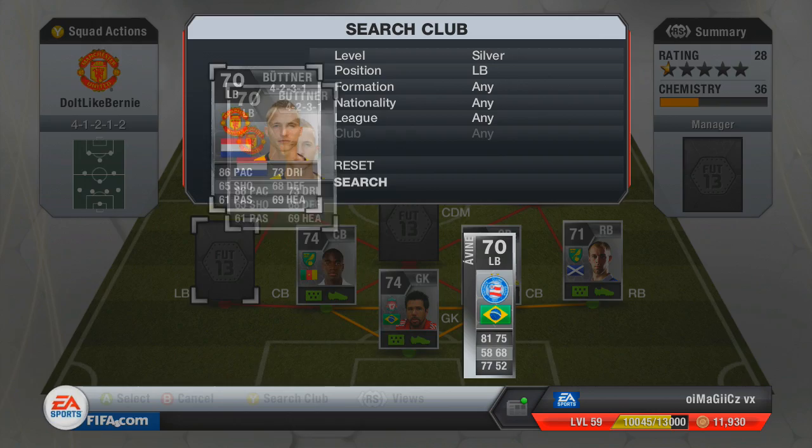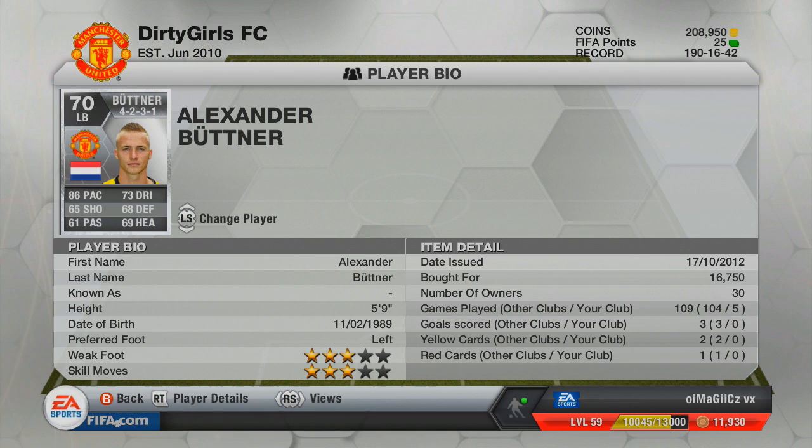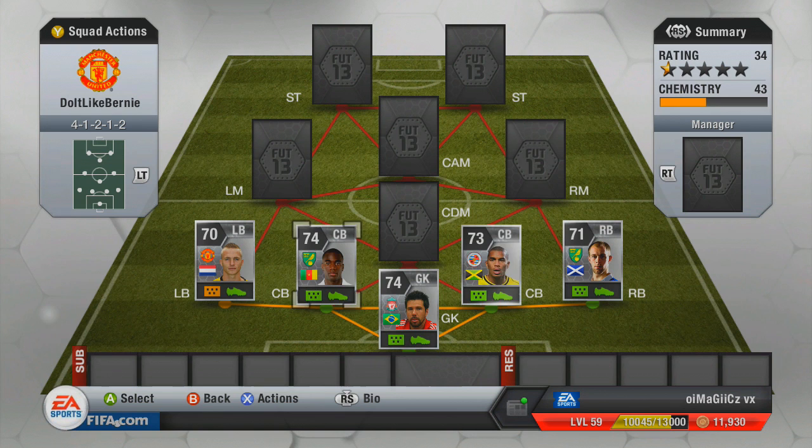At left back we've got Buntner from Manchester United — the left back from the Netherlands. He's an absolutely brilliant, underrated player. His shot is only 65, but I've hit the crossbar from about the halfway line with him. I just opened up space and decided to have a crack with his left foot, and it hit the crossbar. He's not that expensive either — a pretty decent purchase.